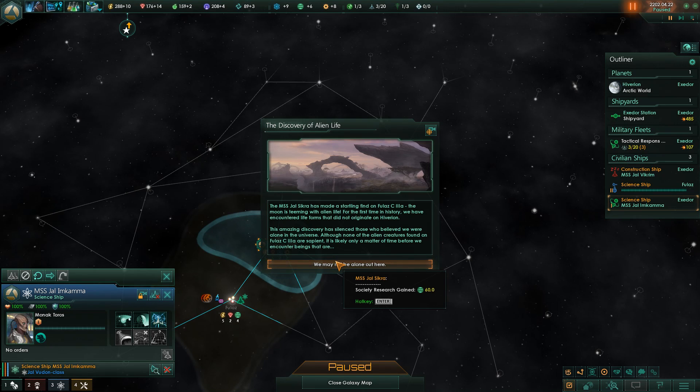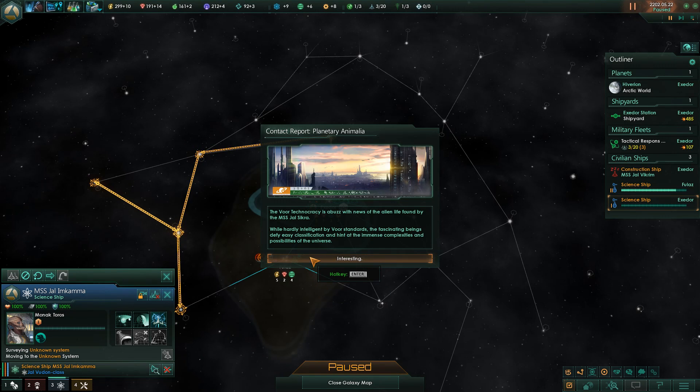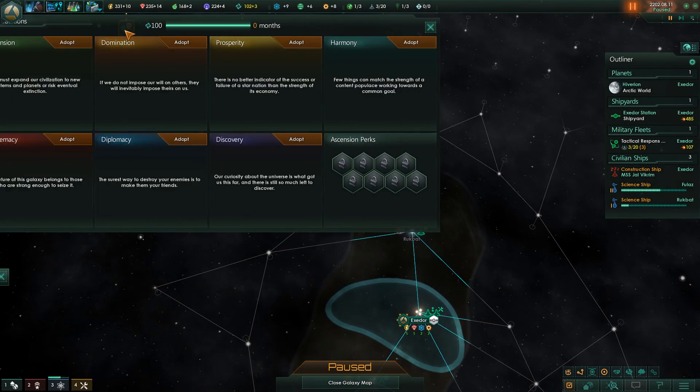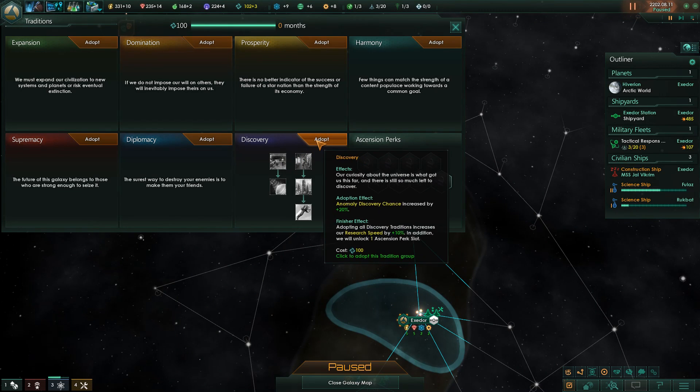The discovery of alien life. The MSS Jarlsukra has made a startling find - the moon is teeming with alien life. The Vuer Technocracy is abuzz with news. This is just all standard events from the base game; we haven't met any of the new fancy ones yet. Distant Stars will also include a number of new leviathans - big beasties with their own special features and rules.